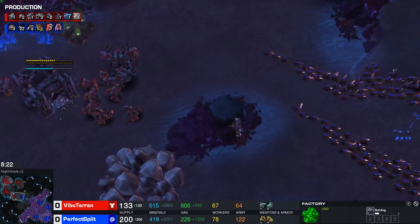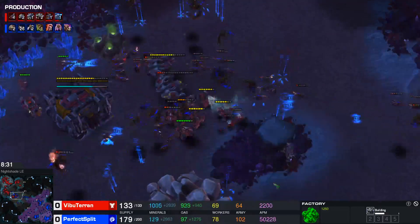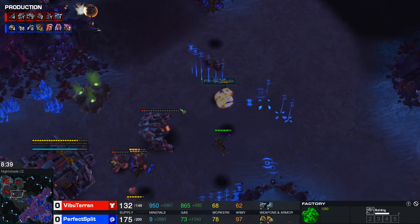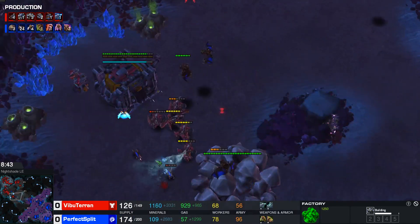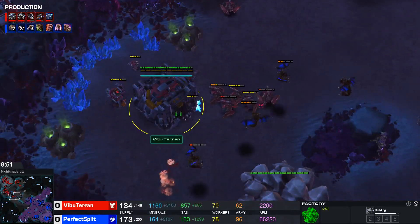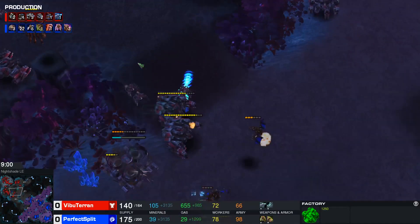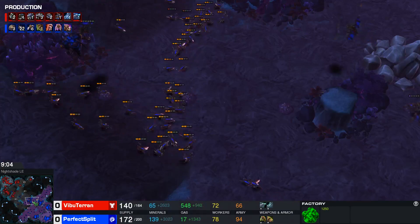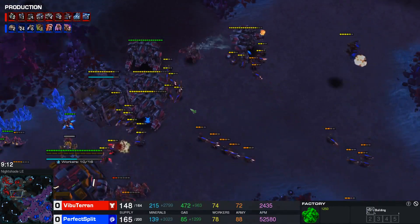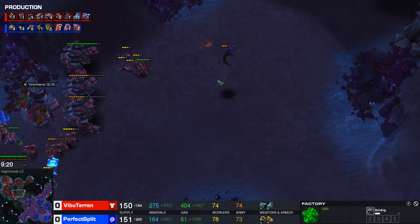Oh, here we go - we've got an attack coming in! I was just looking at it - eight and a half minutes and not a single unit dying. The Thors actually go into High Impact mode, but I think in this case against these mutalisks they should be using the Splash Damage mode. Unfortunately the logic just chucks them all into High Impact mode. I have been tempted to adjust the logic to have them change mode if they see a lot of mutalisks coming.